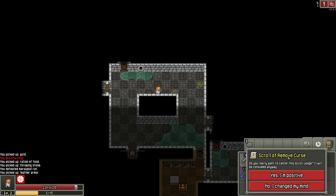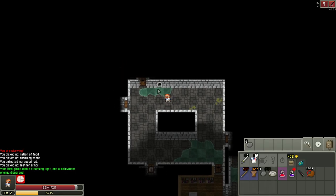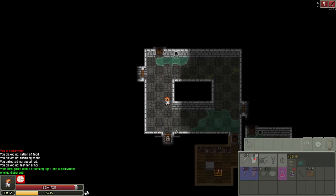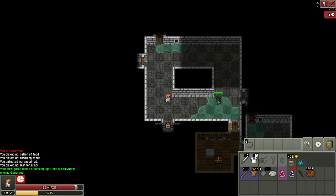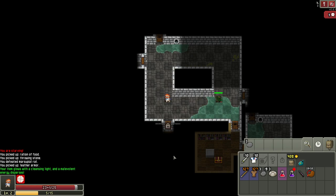There's an unidentified scroll — I'll go ahead and read it as a little gamble. It was a scroll of remove curse. Notice it says 'cleanse' so the armor may have been cursed. Once you read the scroll you have to use it — you can't cancel, it'll be consumed anyway. The armor was indeed cursed — we got lucky we didn't try it on first. Also notice we picked up a key, and here is a locked door that corresponds with it.